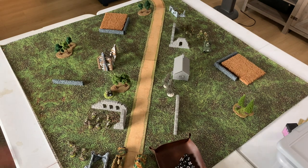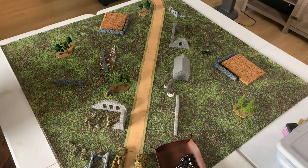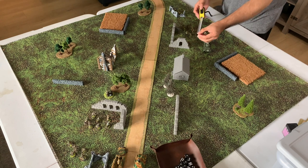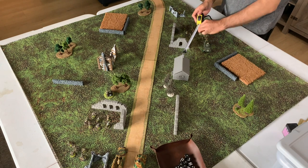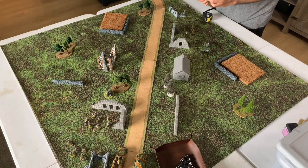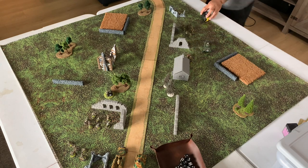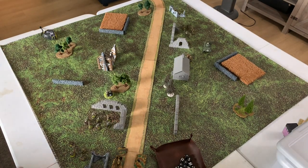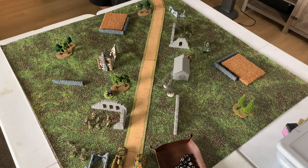Top of turn two - just a lot of maneuvering trying to get into position. First order is Airborne - we're just trying to be aggressive. They do need to stop that Puma from exiting, but this is a matter of positioning. We're going to run this squad up to behind this building here - just trying to stop that Puma from getting away.